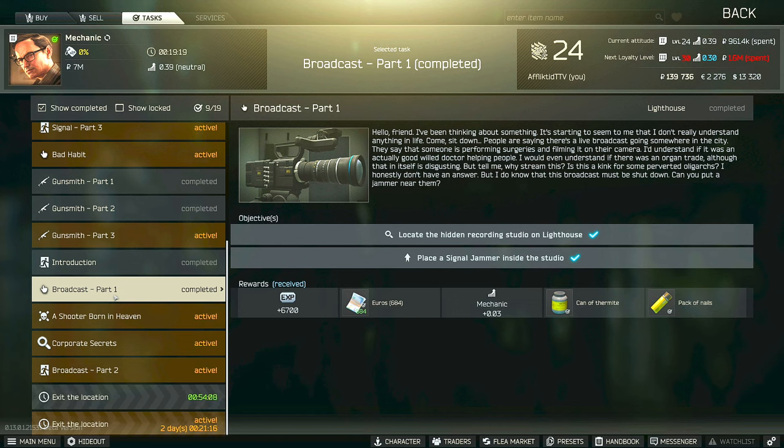Hi guys, this is a mechanic task guide for Broadcast Part 1. For this task you have to locate the hidden recording studio on Lighthouse and then place a signal jammer inside of the studio.